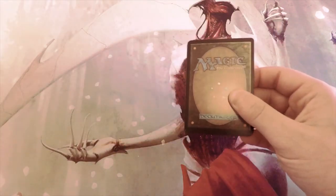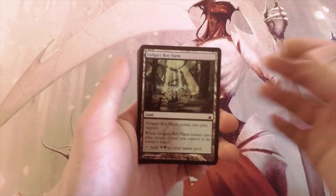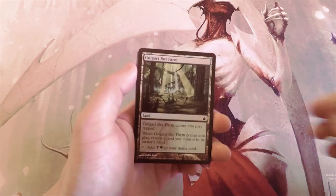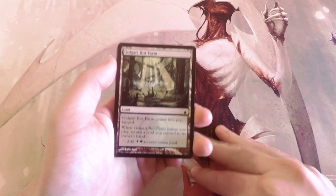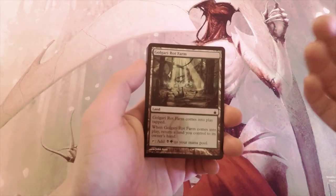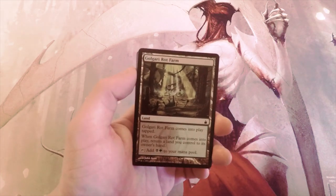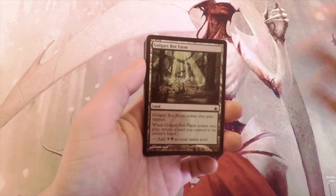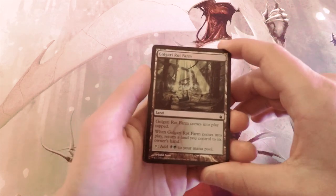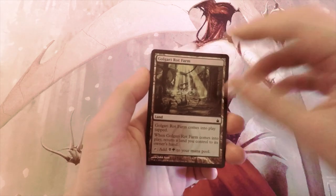What we're going to be doing is determining what our first pick in a draft would be out of this pack. What's so great about the Ravnica set in particular is that the commons and uncommons are so powerful that oftentimes you don't really want to pick the rare — it's a very backwards feeling compared to most sets. Hopefully we'll see some really interesting cards that make you think about limited a little differently.